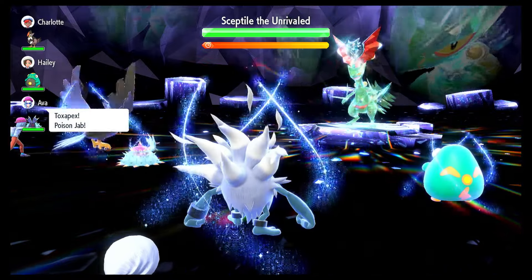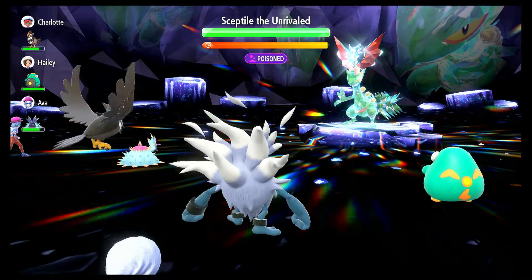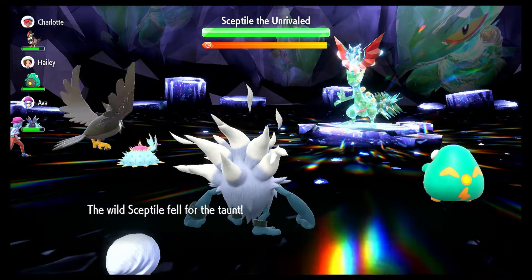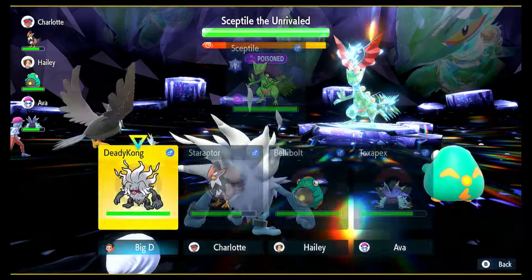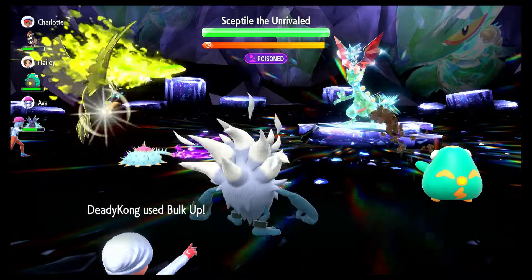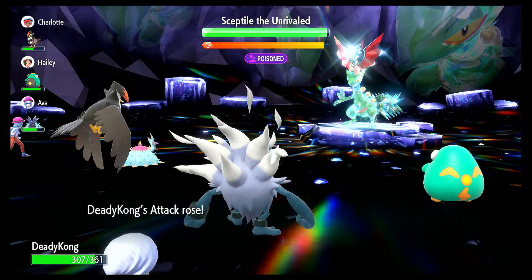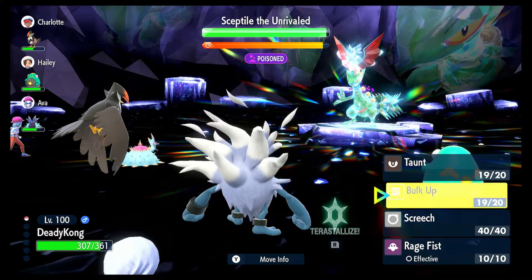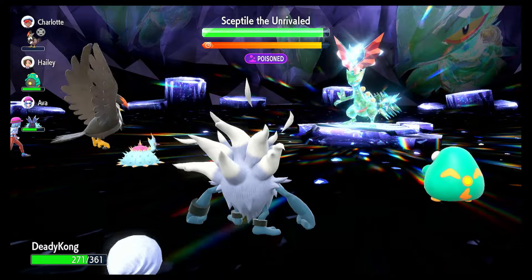What will usually happen is it will open up with a Dragon Dance. So you want to get that Taunt off as fast as possible to stop it from increasing its stats — that is going to be detrimental to you. You want to make sure it is hitting you with attacks, which will also boost Rage Fist. As soon as it falls for that Taunt, you want to hit Bulk Up, which means it will stop increasing its attack and just start hitting you, most likely with Leaf Blade. It does mix it up between the two.